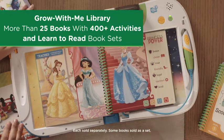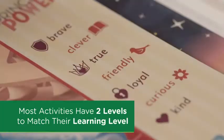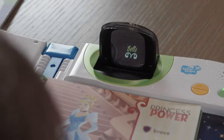Princess Power. Which princess are you most like? You chose Brave and Friendly. Your princess match is Belle.